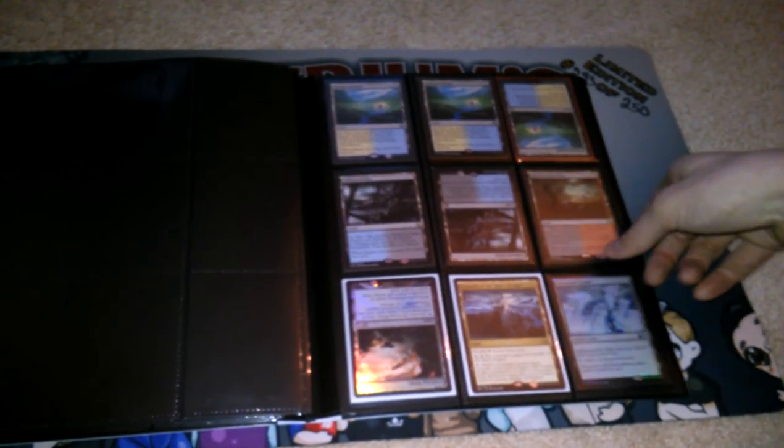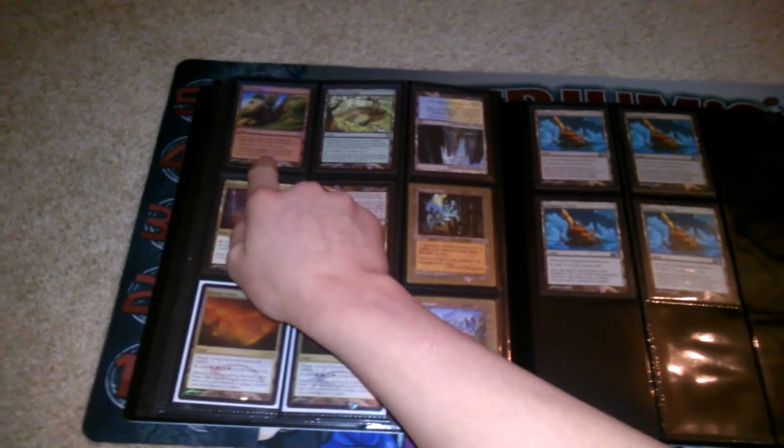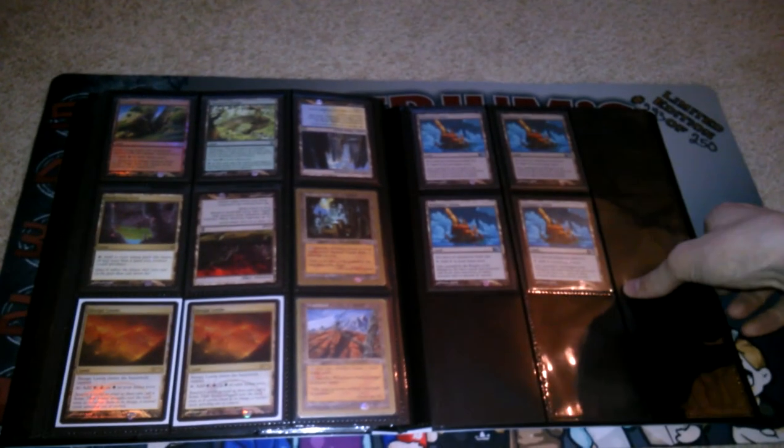A foil Dark Steel Citadel. Foil Modern Masters Vivid Crag. Two Promo Savage Lands. And that's it. Hope this is a better video as far as quality and length.